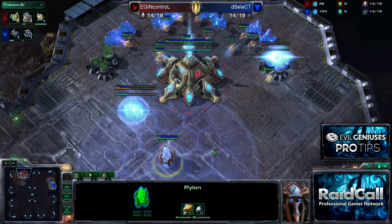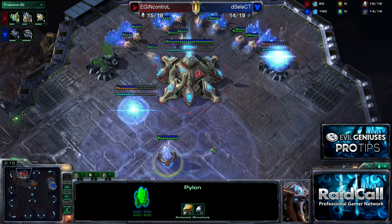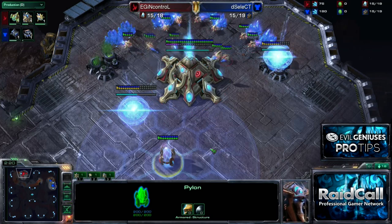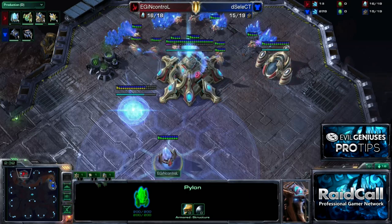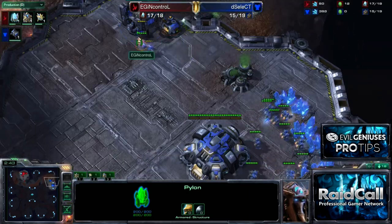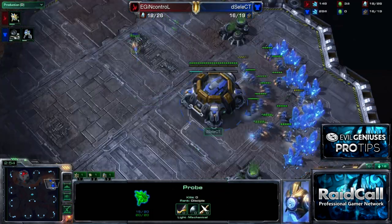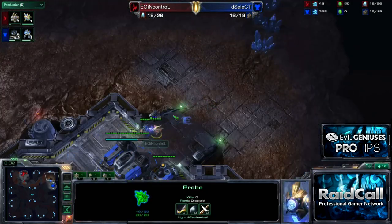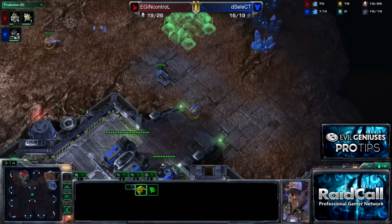We're going to force the Terran into a tough spot. Either they're doing a tech and they now have to show their tech, or they were doing a fast third command center, getting caught adding tech labs and reactors to everything. Basically, if this attack hits at an inopportune time for the Terran, they're completely dead. If it hits when they're in a position to defend it, we actually just come away from it okay, but with really good information.